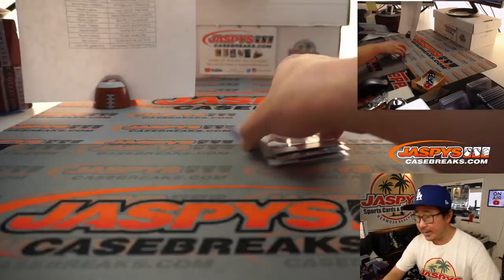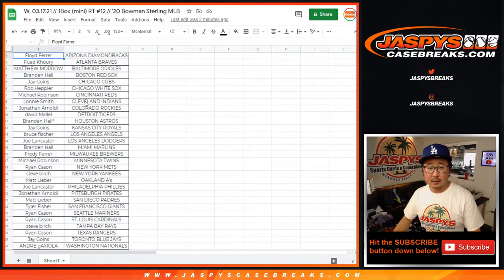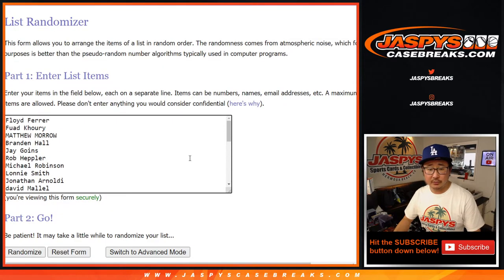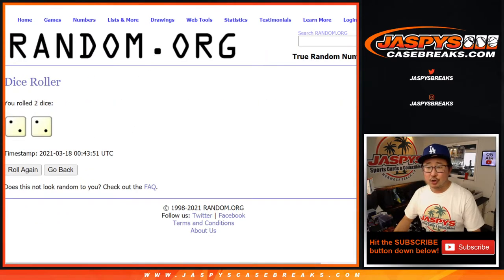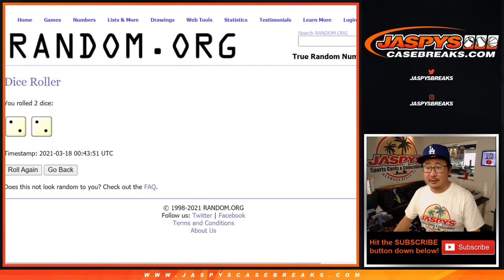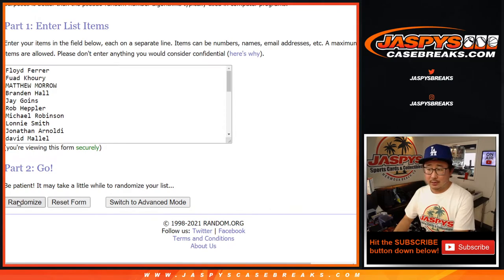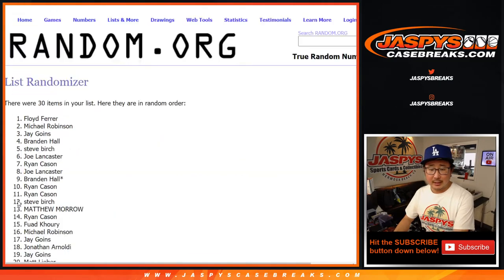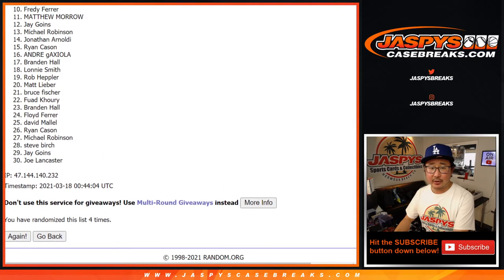And there you go, ladies and gentlemen. Now let's gather that list again, from Floyd down to Andre, and put you into a new list and a new dice roll right here. Two and a two — hard four. So it's going to be the top seven after four the hard way. One, two, three, and four. After four times, now from eight down to 30.